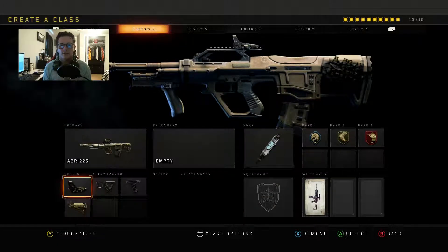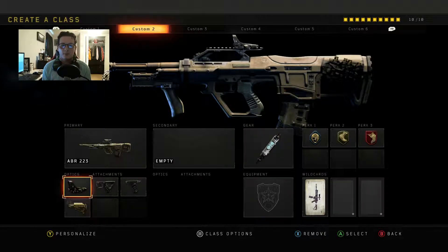The next gun you're going to run is the ABR. The best attachments for this in my opinion are the Quickdraw, Stock, Grip, and Reflex Sight. This is a 3-round burst, so it will be easier to get your kills at longer ranges with this gun. Here's some gameplay with this gun.